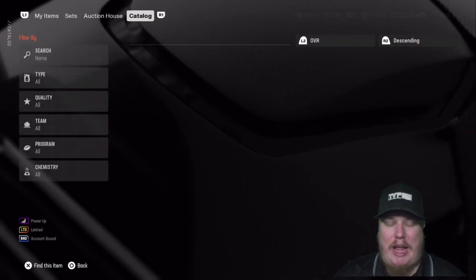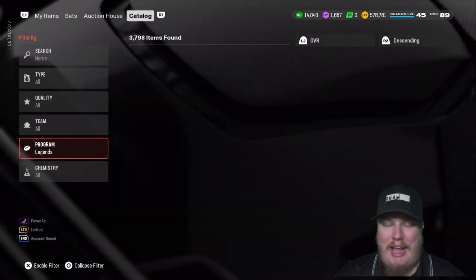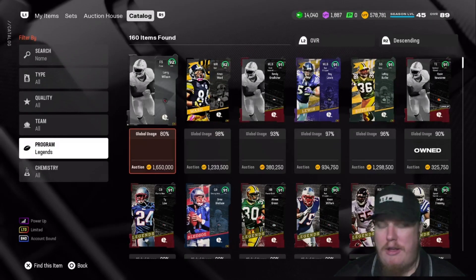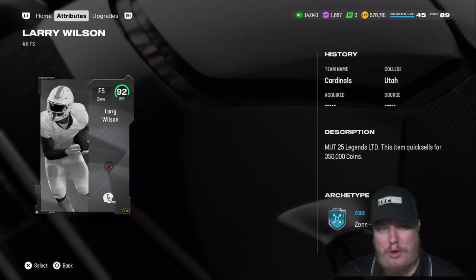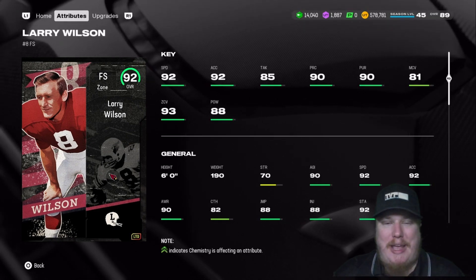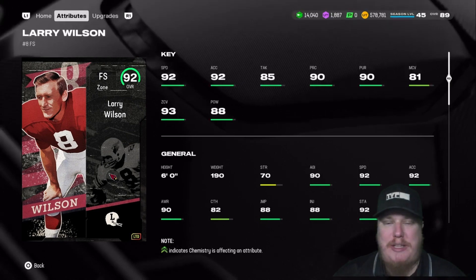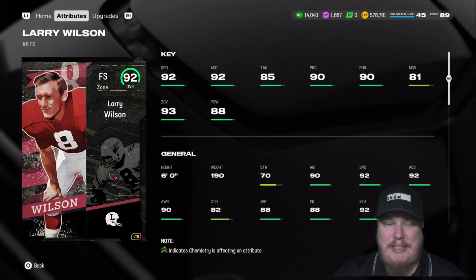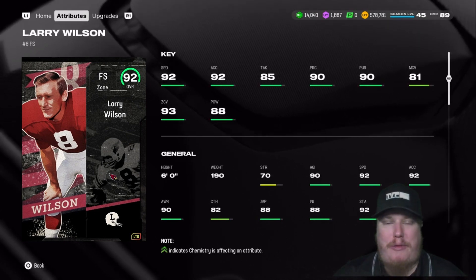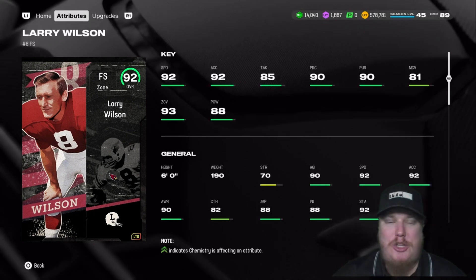Let's jump into the catalog and take a look at the new legends players. I'm excited for this week because we've got a new Browns player hitting the drops. Let's start with our LTD item — it is the Zone Free Safety, Larry Wilson. Wilson comes in with 92 speed, 85 tackling, 90 play rec, 81 man, 93 zone, 88 hit power. Arizona Cardinals fans, this is the free safety you've been looking for all year. Remember, LTDs are only available until the 18th at 1 PM, so good luck and happy hunting.